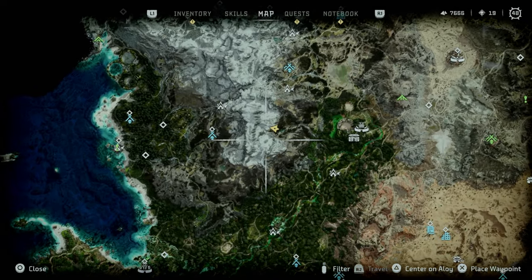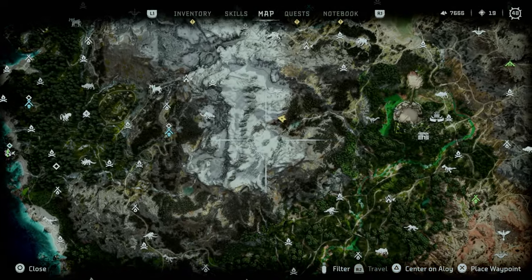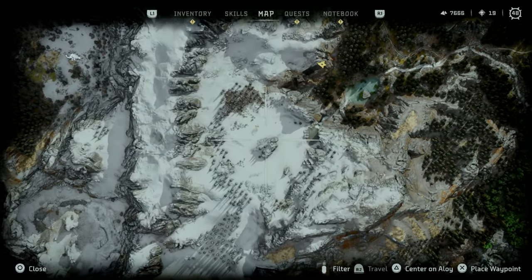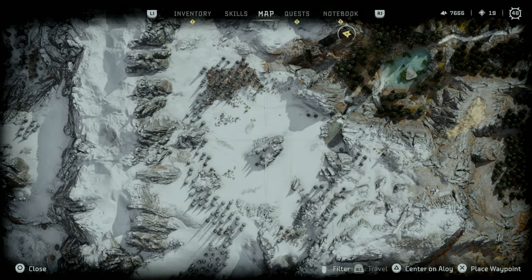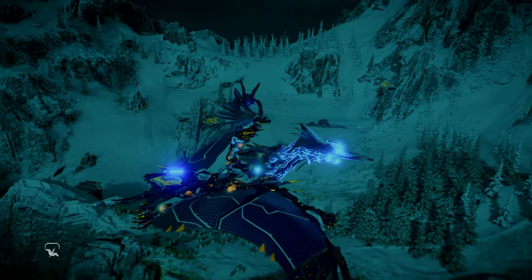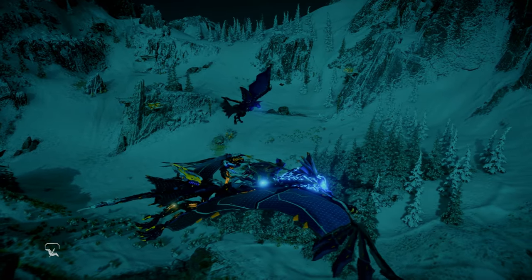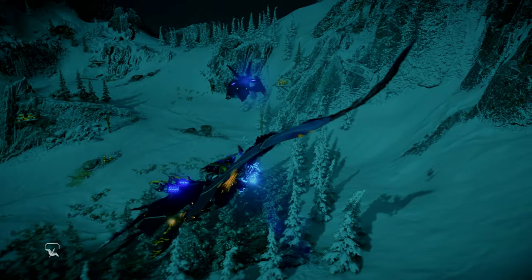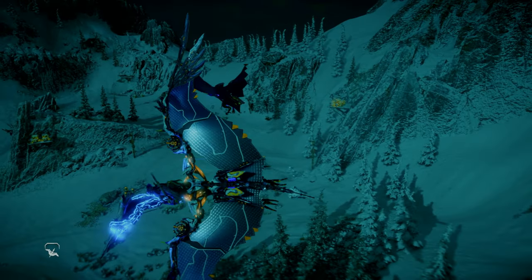The only other Dreadwing site is unmarked. You can find it on the map in the High Mountains, north of Fall's Edge and south of Sky's Sentry. Here you will find a Dreadwing along with a Stormbird. The location is littered with environmental weapons that you can put to use, like elemental barrels and suspended logs.